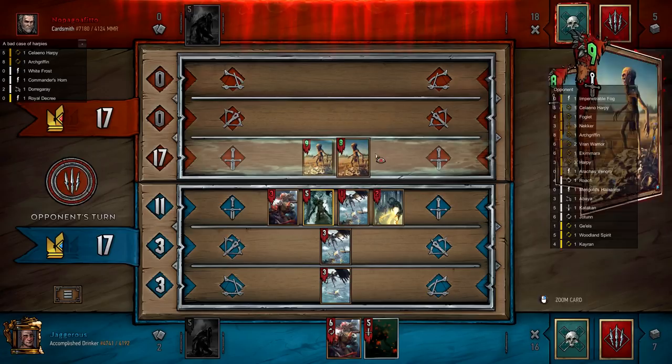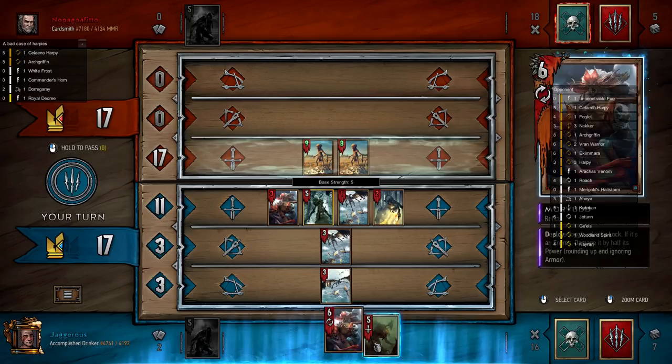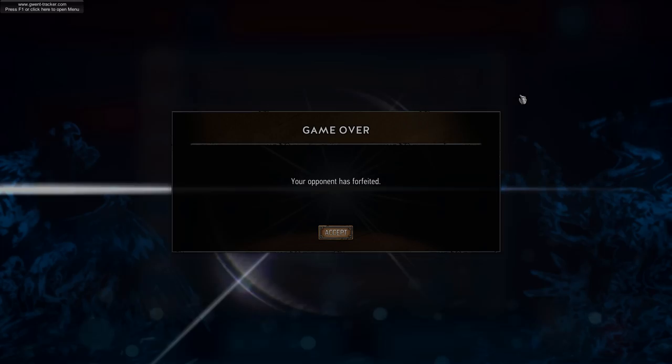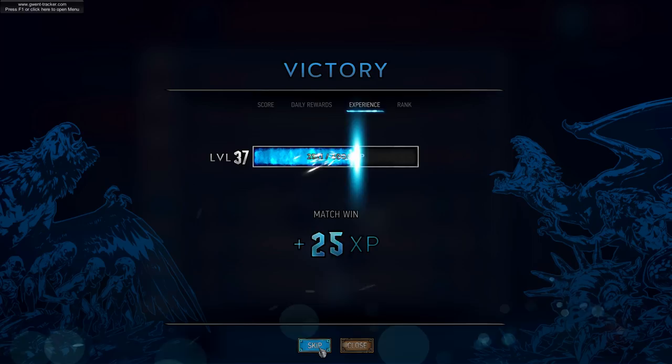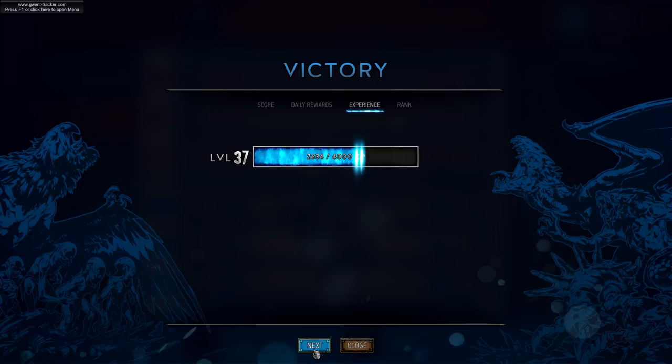We're plenty of points ahead. We can play Ekamara, eat this, and there we go. He misplayed round one for sure — he could have passed and gotten two-card advantage but he really wanted round one and didn't get it because of the Scorch, which he should have seen coming. Dagon Swarm just runs Scorch. If we had gone two cards down we had the lock for the neckers — I was quite confident in the final round regardless, especially with our hand.